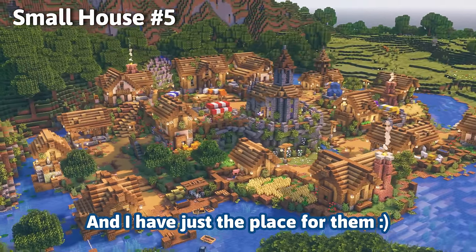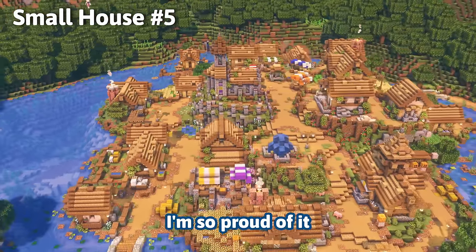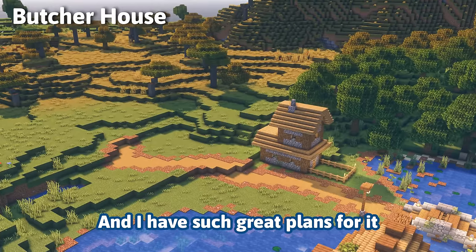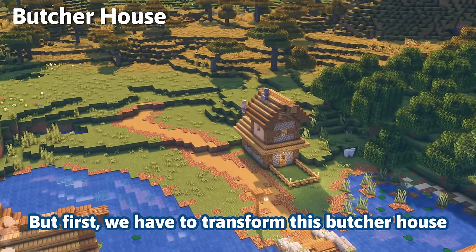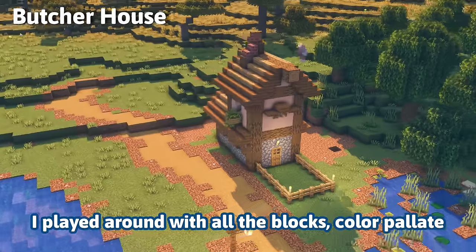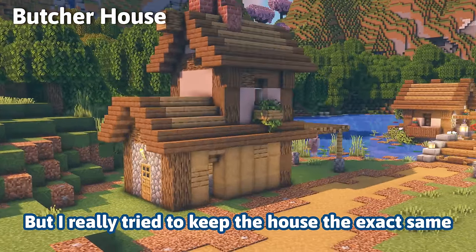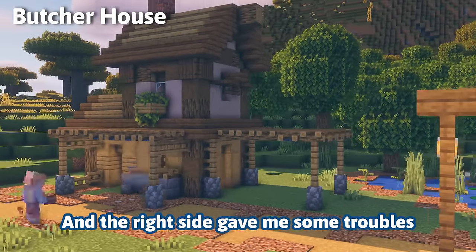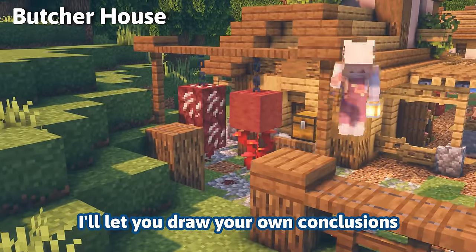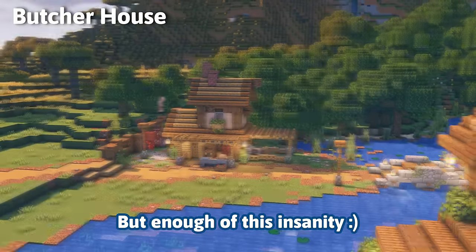Look how beautiful this village is — I'm so proud of it. The place right across the river has great plans in store. First we have to transform this butcher house — that was one of those true transformations. I played around with all the block color palette but really tried to keep the house shape exactly the same. The right side gave me some trouble, but as for the left side, I'll let you draw your own conclusions.